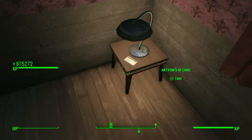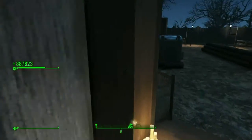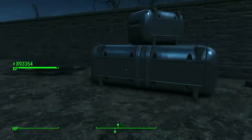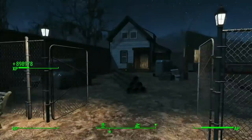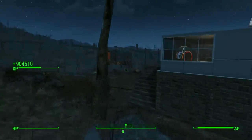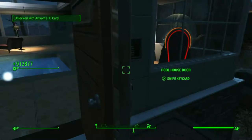I finally found this damn card. It wasn't in the main house and it will not be in the main house — it's right here inside of the guest house. You saw that place I was at where you can build your settlement? It's gonna be right here, right behind the main house. Grab the card, run over to this entrance and it should work just fine — boom, beautiful, look at that!